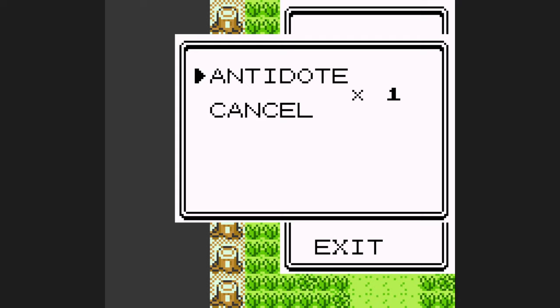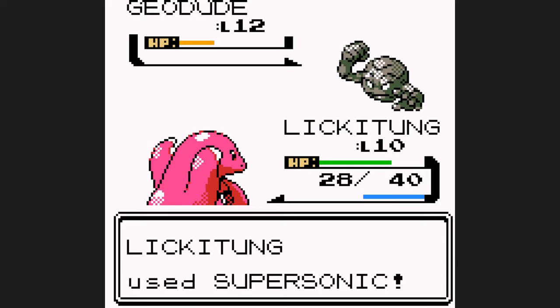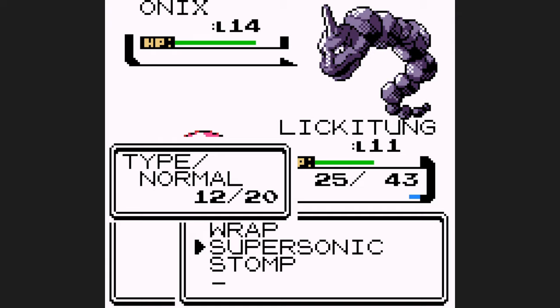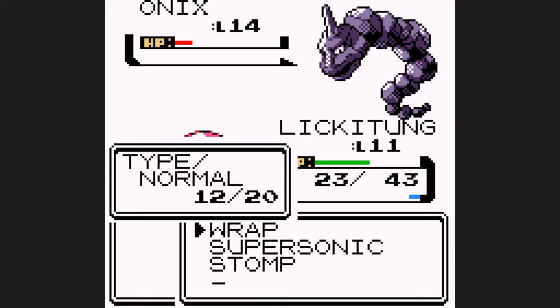That's the perfect level to challenge Brock at. With Brock, you're just looking for some good Confusion Luck and Flinch Luck. We outspeed Geodude, so I either want to flinch it with Stomp, or I want it to hit itself. We make it past Geodude with nearly half of our HP, and next is Onix. Because we don't outspeed it, we can't rely on flinch luck with Stomp, so we really need it to hit itself, and then just rely on wrap luck. For transparency, I played this Brock battle at 3 or 4 times speed, so at 1 times speed, this is anywhere from an 8 to 15 minute battle.